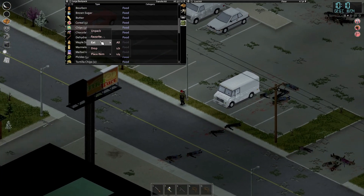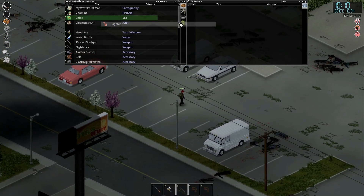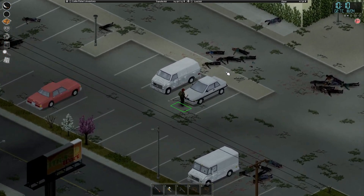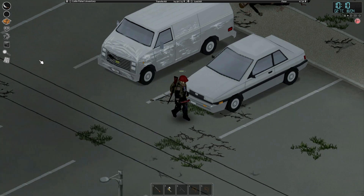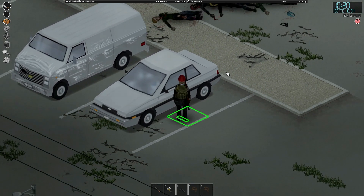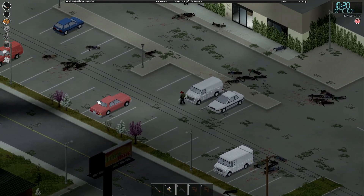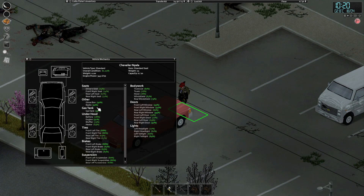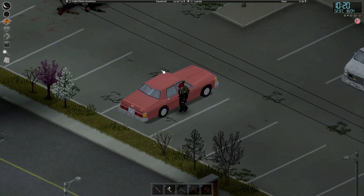Still got a full bottle of bourbon in there as well. Checking the cars — there's one car, locked. And we've got one more just here, which is probably locked too. Even more gas and a bigger tank, and a decent battery too. Classic.